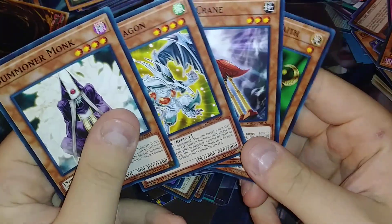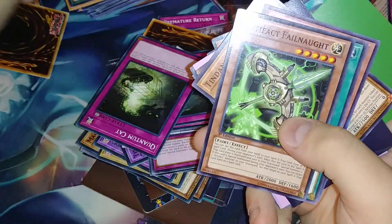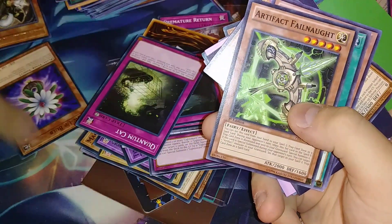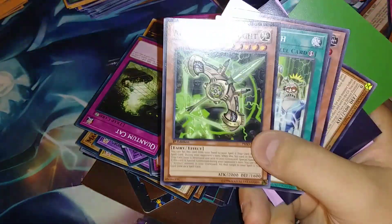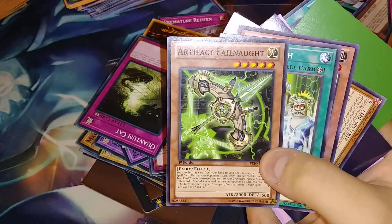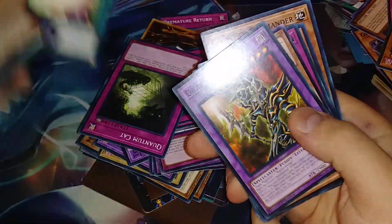We got some weird stuff that came from a starter deck of some sort. Please have three Rescue Rabbits — I found two so far, maybe we can find another. Super Glow Bulb, yeah that's pretty good, that's a good staple. Third Rescue Rabbit! Hey, we got three — three for three — and a Soul Charge!